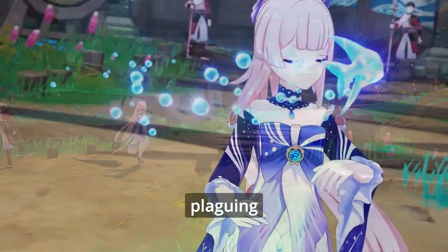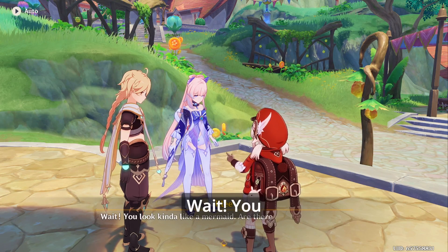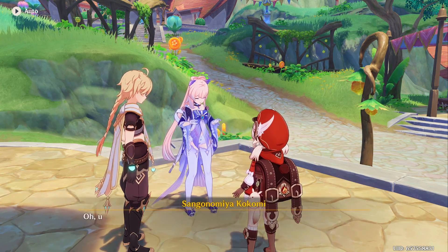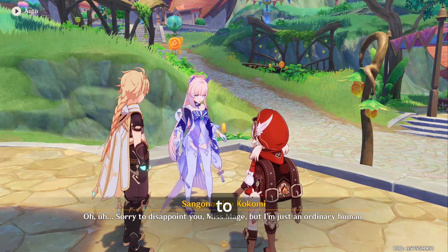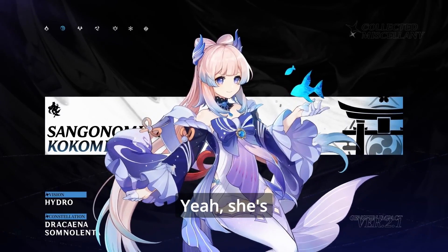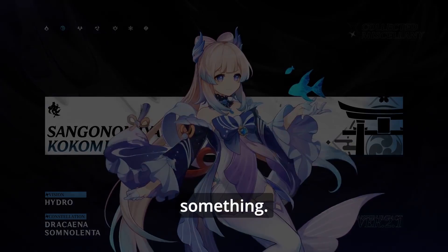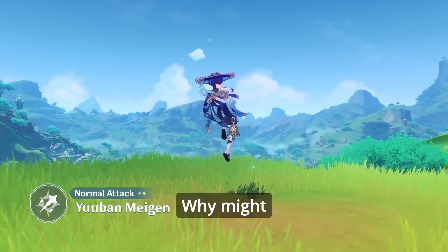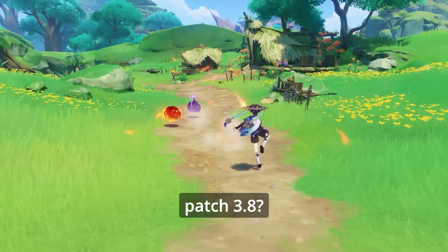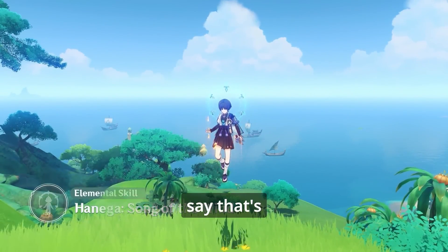Another issue plaguing Kokomi is the fact that she isn't actually a fish — she's just a human with a fishtail-like dress or something. Okay, now let's move on to the Wanderer. Why might you want to pull him instead of Kokomi for your five-star character in patch 3.8? Well, first and foremost: he can fly. Yeah, I'd say that's a pretty big one.